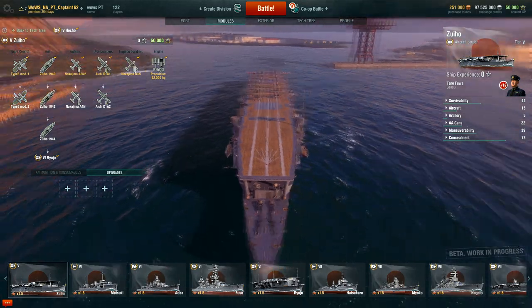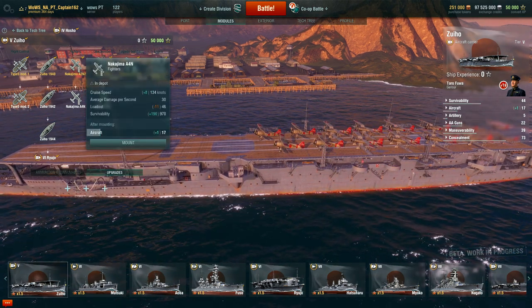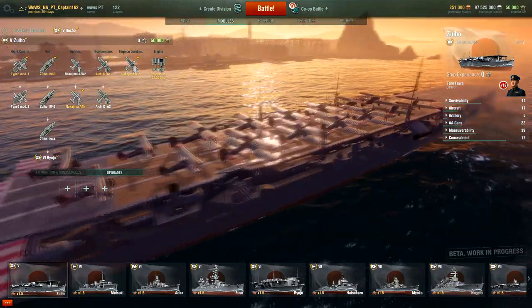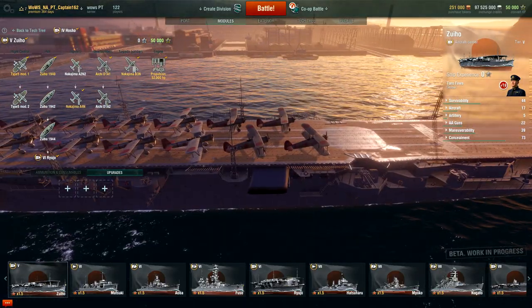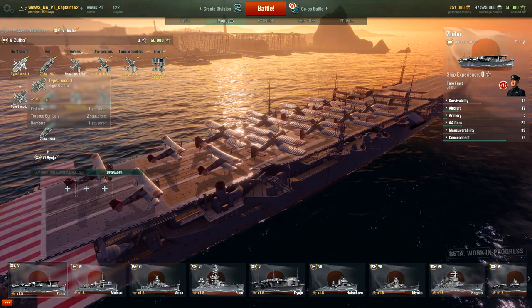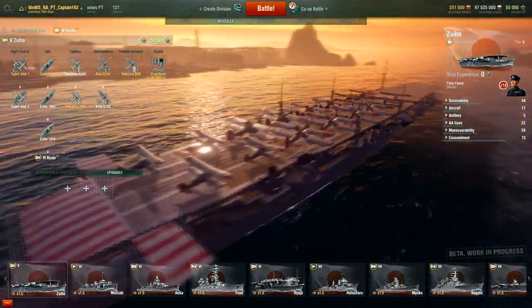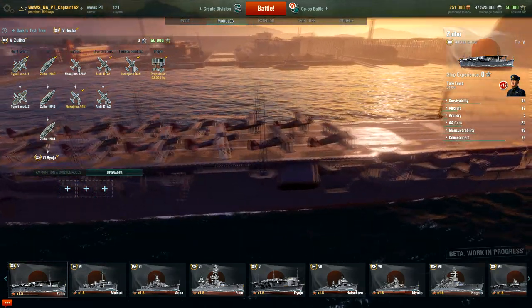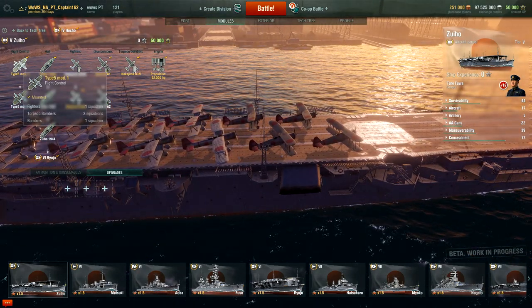This is a Tier 5 carrier. We're dealing with Nakajima A4N fighters. Let's mount these and see what they look like. We have one fighter squadron, two torpedo squadrons, and one bomber. The fighters in the back look pretty much like the A2N.